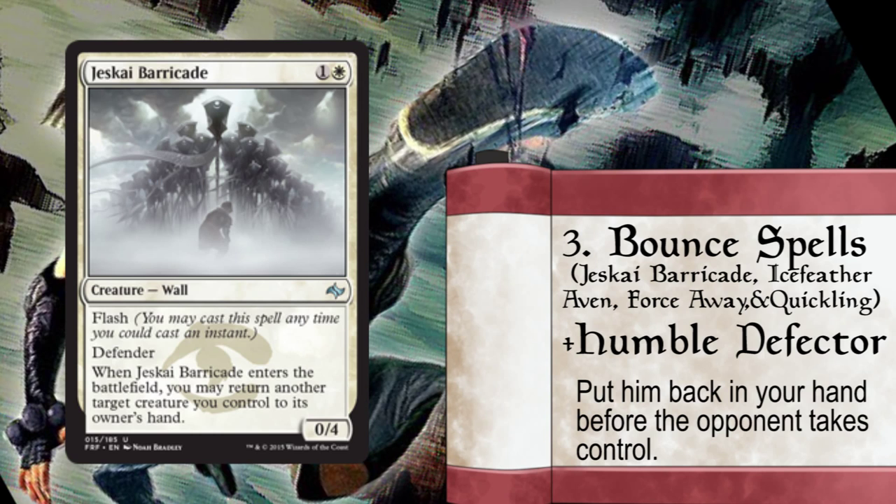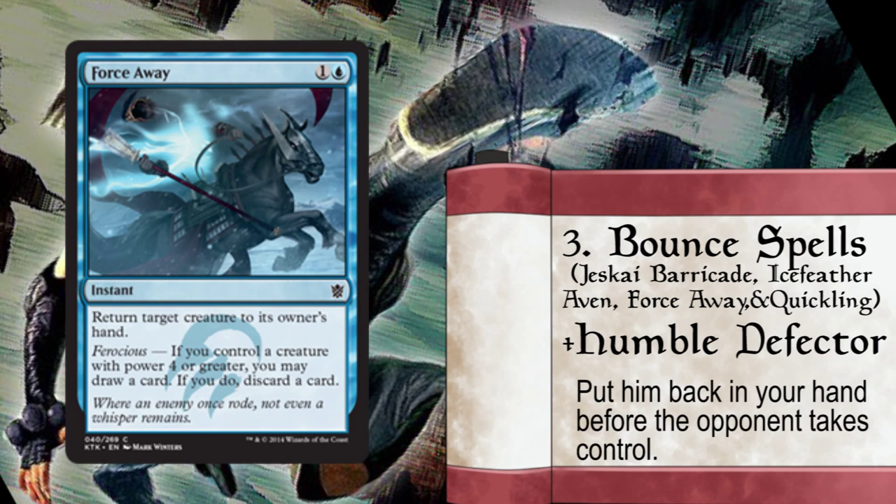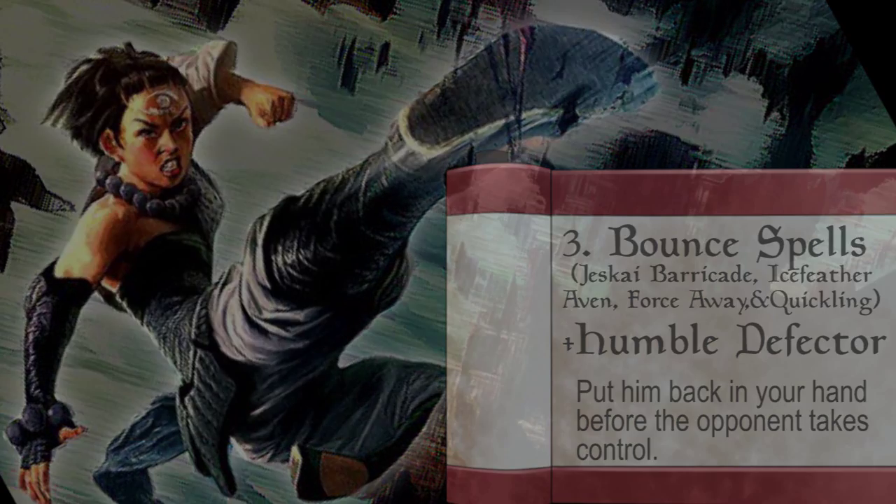Number three: bounce spells and creature effects. You simply grab Humble Defector after you activate it.